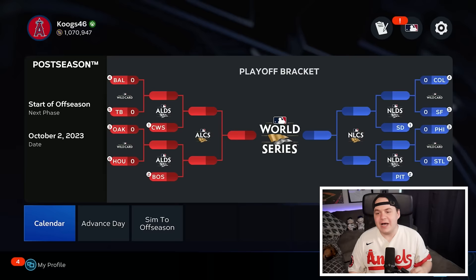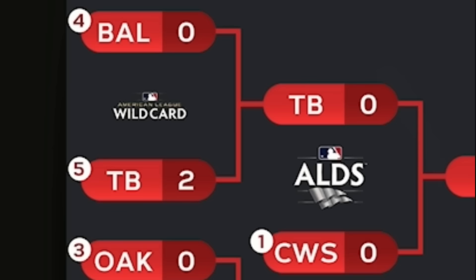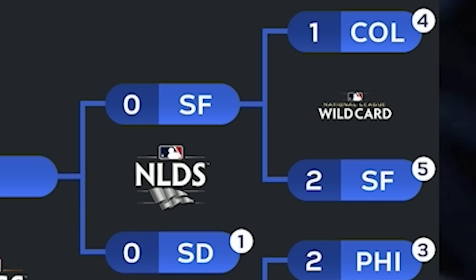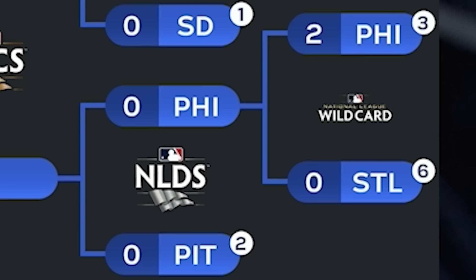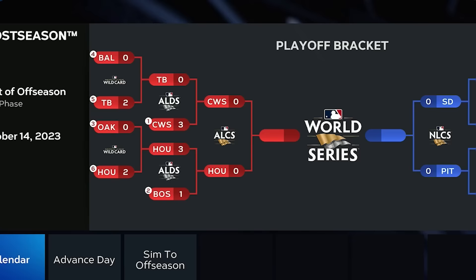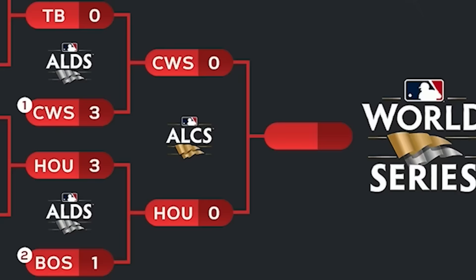In the wild card round, Tampa Bay beats Baltimore and will face the White Sox. Houston beat Oakland and takes on Boston. In the NL, the Giants beat the Rockies to advance to the NLDS, and the Phillies beat the Cardinals to face the Pirates. Moving into the championship series: White Sox versus Astros, and Pirates versus Padres.